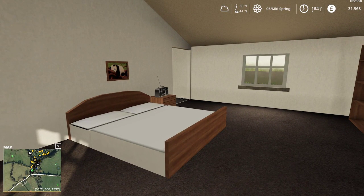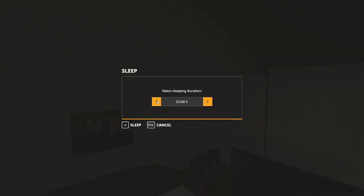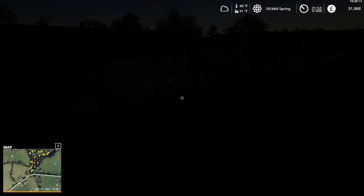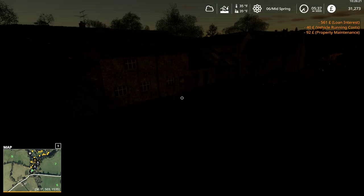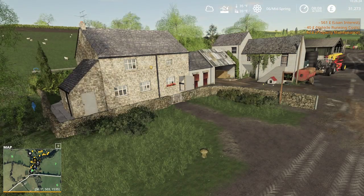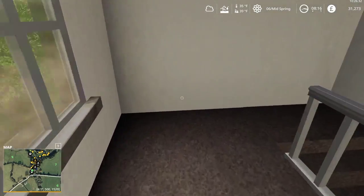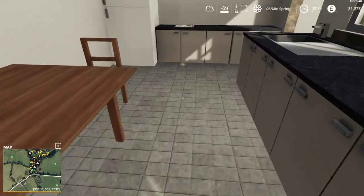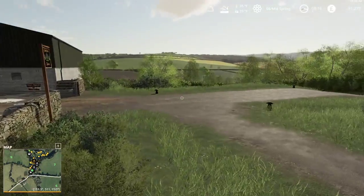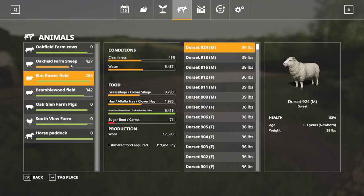I'll take us through to probably about 8:30, maybe 8 o'clock. Sleep to 8 a.m. — what is going to happen? Loan interest, vehicle running costs, property maintenance. No big deal. The ground is wet, so we have the wet ground icon next to the temperature. That's what the ground does in the morning during spring — we have an early morning dew, the ground is wet, you can't harvest anything, but nothing stops us from planting. The ground temperature just went down, which isn't working in our favour.